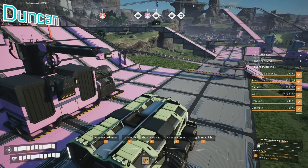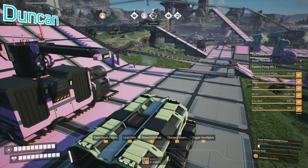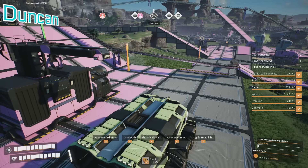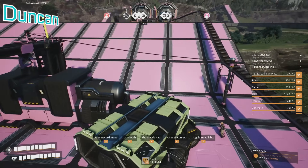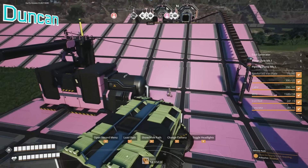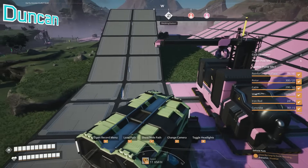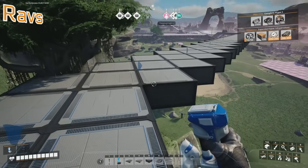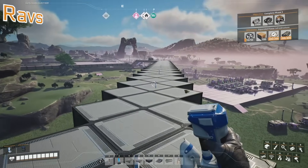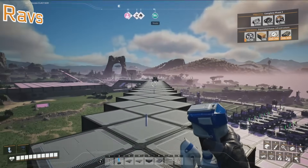Okay, I need to quickly upgrade this power plant. It's powered now. Unloaded. Duncan, why did you just decide, instead of building a road all the way along this beach, to start the road right here? Because the beach is all flat - you don't need a road. You can just go just as fast along the beach as you can along the road.